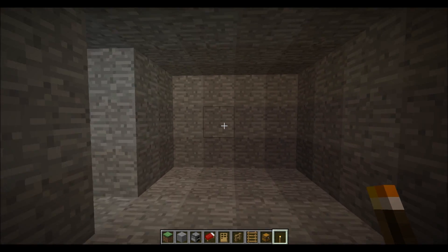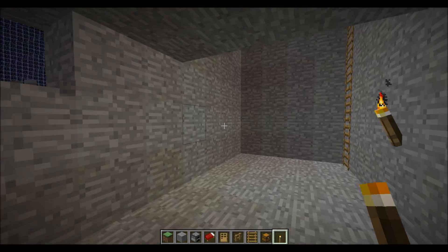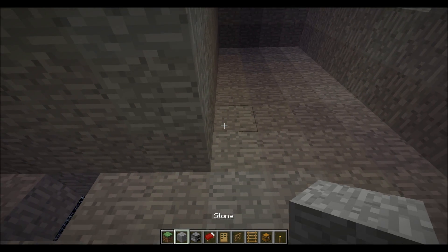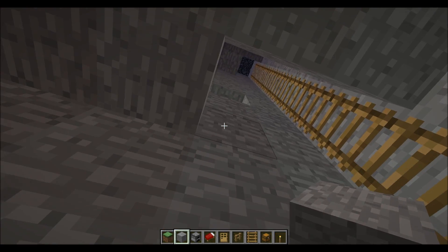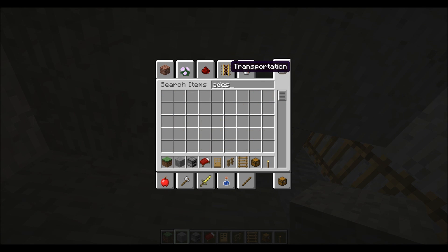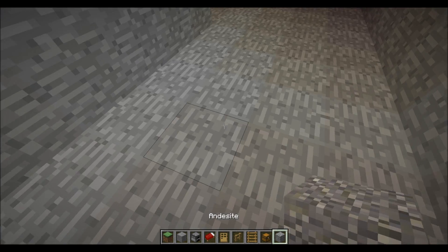I'll probably add a window there, and one there, and like one there — like a high window and then a low window. Floor here. Something I want to try and decide. We're in a snapshot by the way.